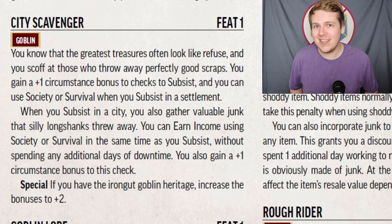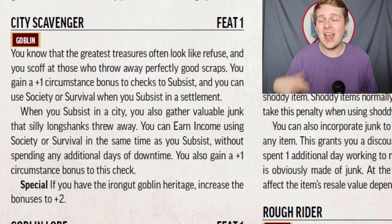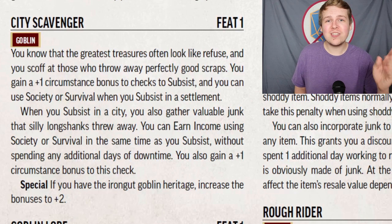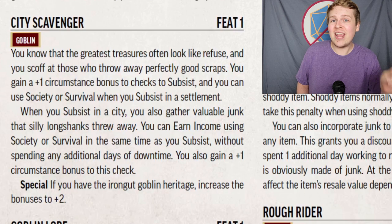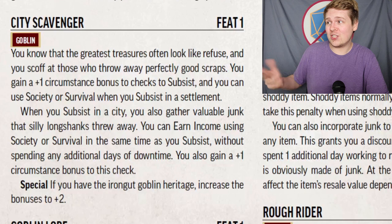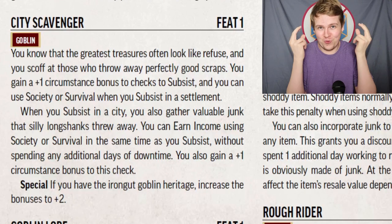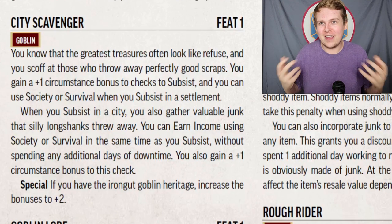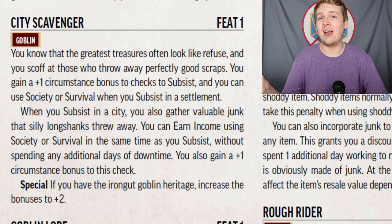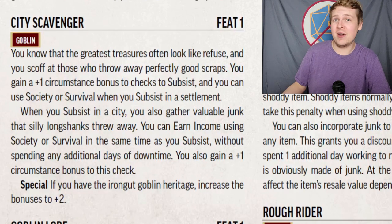City Scavenger is a great feat if you're going to be in a lot of cities. You can roll Society or Survival to subsist inside of a city and gain a +1 to that check. On top of that, when you subsist in a city, you can also make a Society or Survival check to earn income, also with a +1 circumstance bonus — you just get to scrounge around and find money. If you happen to be an Iron Gut Goblin, all of these checks get +2 instead of +1.